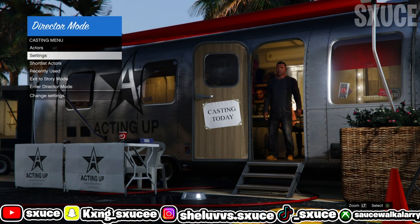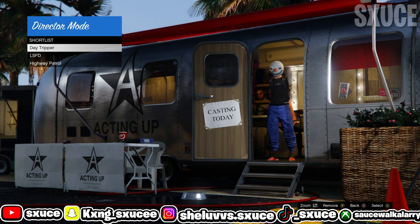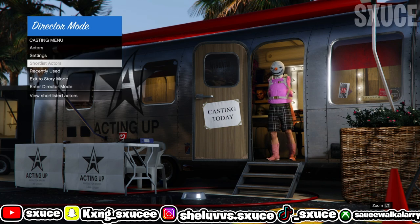Once inside director mode, go to shortlist actors. From here, hit either Y or triangle — that's going to remove all your shortlist actors. So come inside shortlist actors, hit either Y or triangle, and that's going to remove all your shortlist actors.